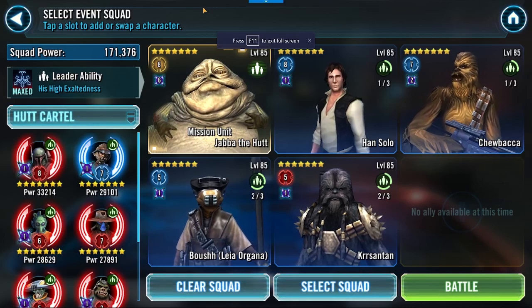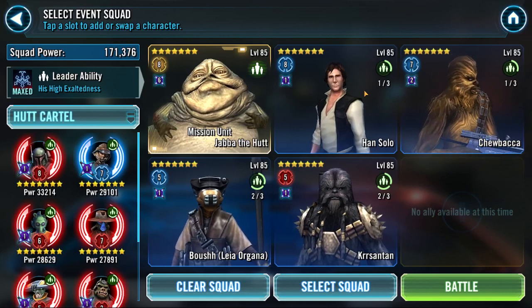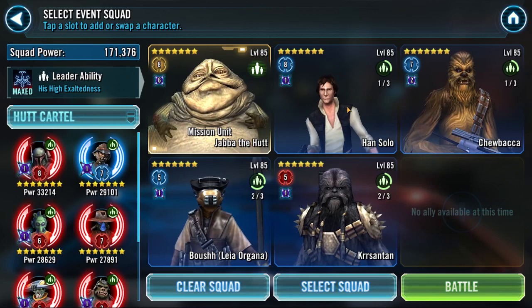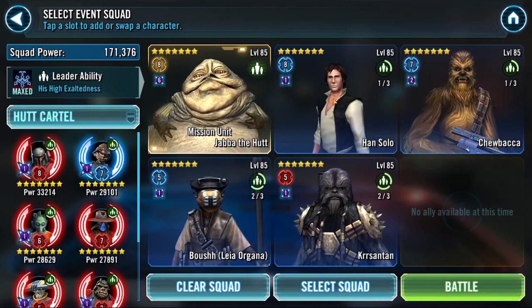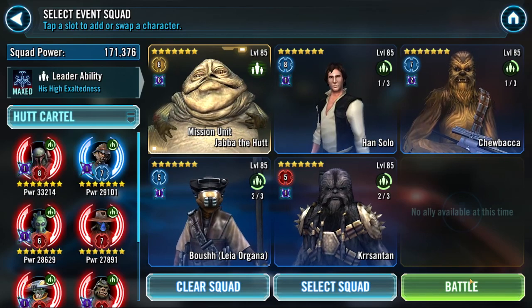Alright, we're running Smugglers Run 2. I've had some issues running a normal Hut Cartel team — mostly using Skip and Mob Enforcer — but I'd recommend using Han and Chewy in this place. We're gonna give it a go. The objective is to take out Range Trooper in rounds one and two, then Death Trooper in round three.